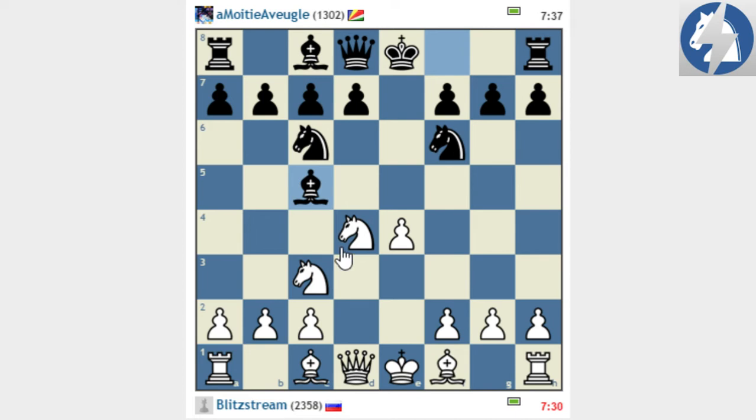Here I could go knight b3 probably, with the idea to go Bg5, which would transpose into a quite good Scotch I guess. I'm a bit worried about Bb4 maybe, but Bd3 would be okay. So Bg5. For the moment Bf2 check — Kf2 and Ne4 is not working because the knight takes back on e4, protecting the bishop. So Bf2 is not quite working. My idea is pretty simple: Qd2, long castle, f4, e5.